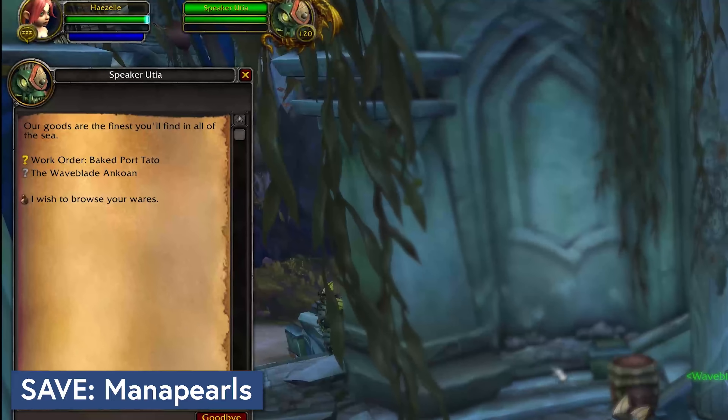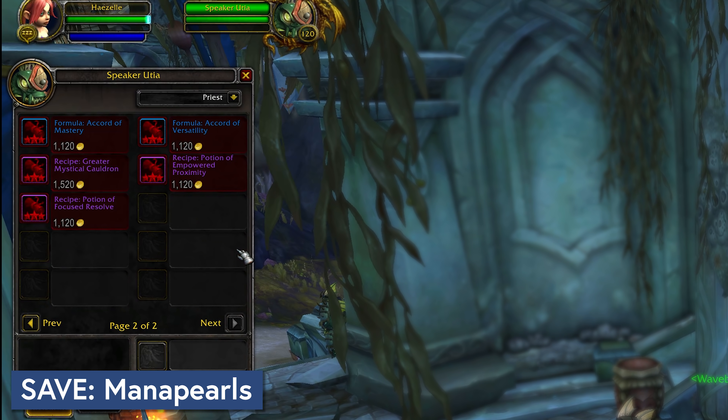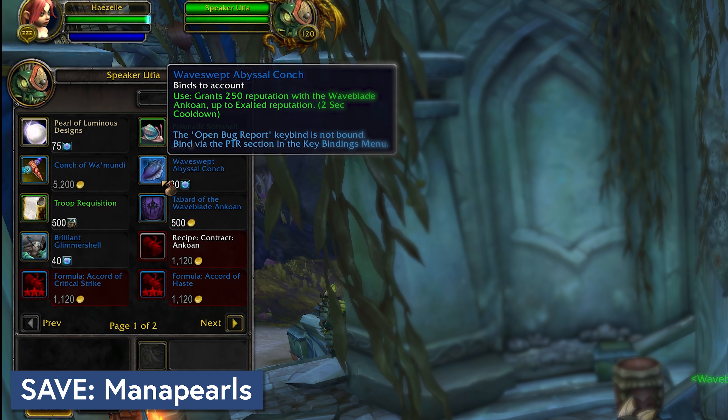Another currency worth holding onto is Nagitar's Prismatic Mana Pearls — that is, if you plan on collecting Azerite Essences on your alts. In Patch 8.3, you will be able to trade your Mana Pearls for account-bound rep tokens to help catch your alts up on Nagitar rep. The Waveswept Abyssal Conch costs 20 pearls, gives 250 rep, and will not work past Exalted. Of course, if you either don't have alts or don't need a Nagitar rep-gated essence on them, feel free to keep dumping pearls into disenchantable epics.